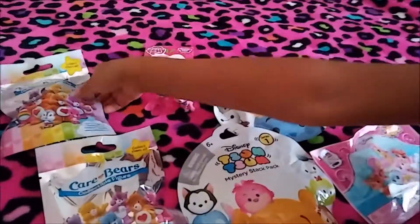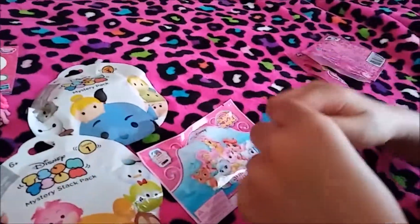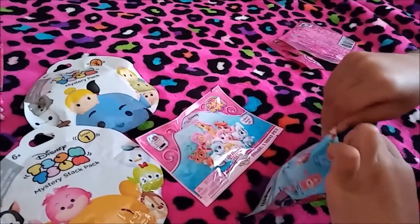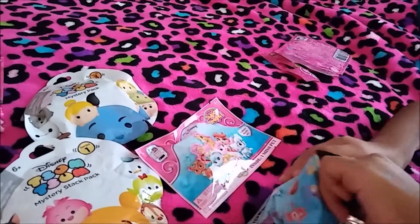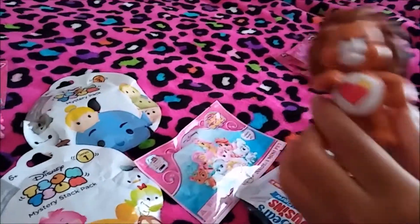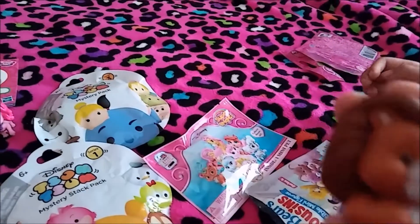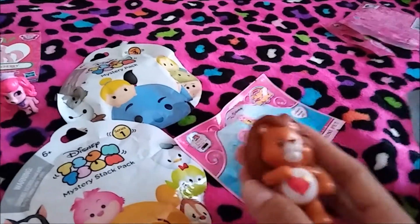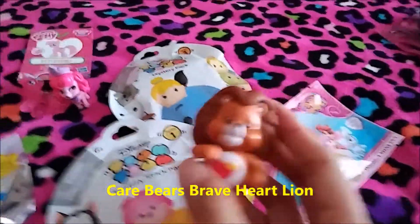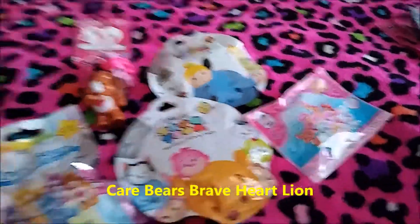We open the Care Bears and Cousins bag next. We got Light Heart — oh my gosh! Then we move on to the Zoom Zoom bags.